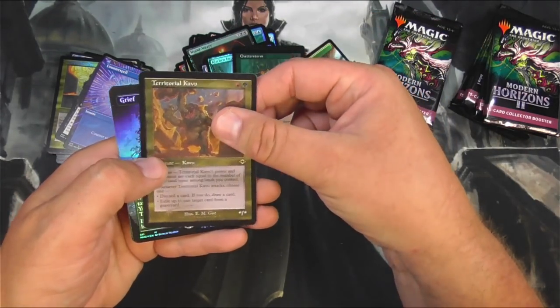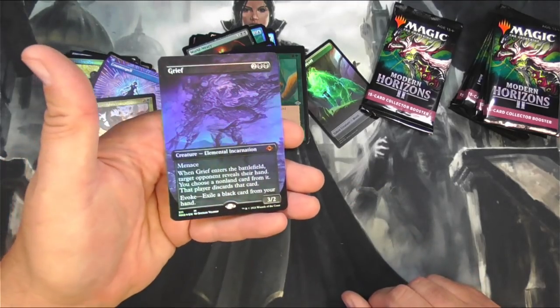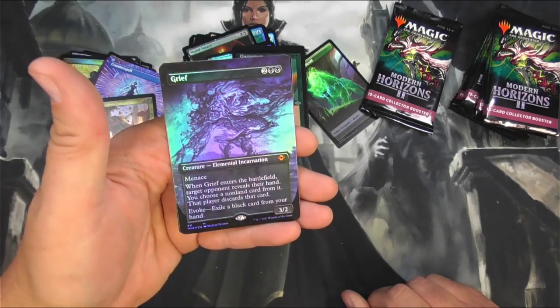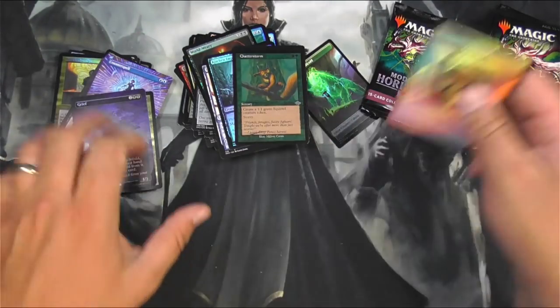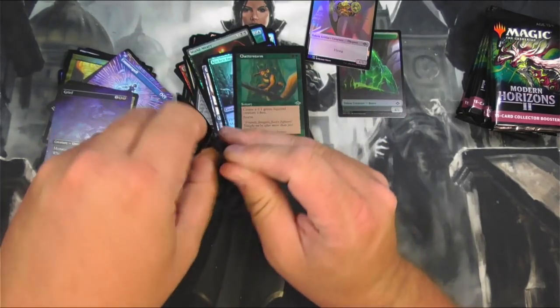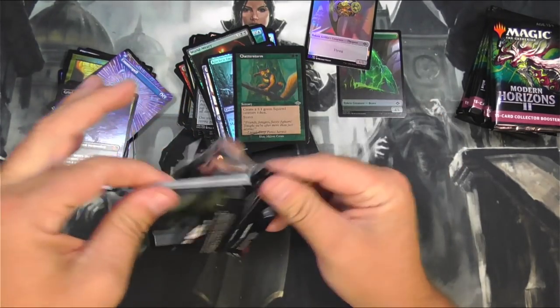Chatterstorm. Territorial Kavu. And a Grief — ooh, that's nice. Extended art. Is that alternate art? Foil. That's a good hit right there, I think. Cool. And now on to the next.